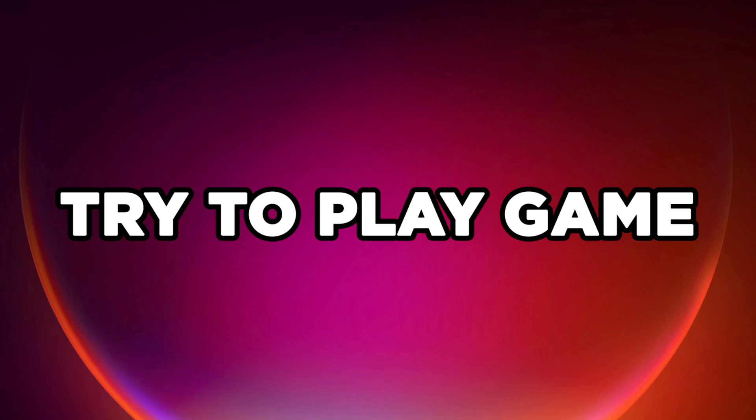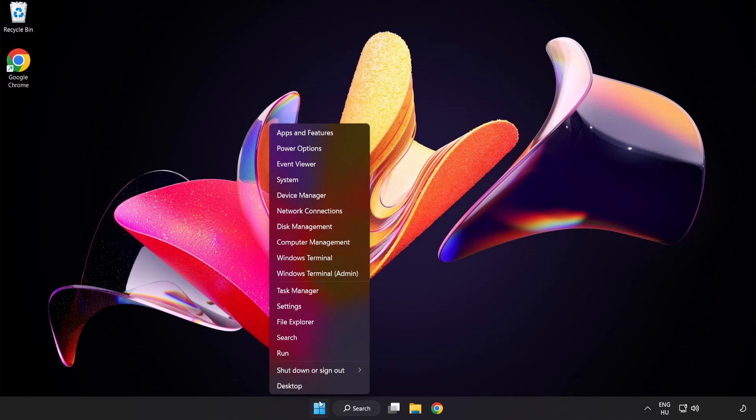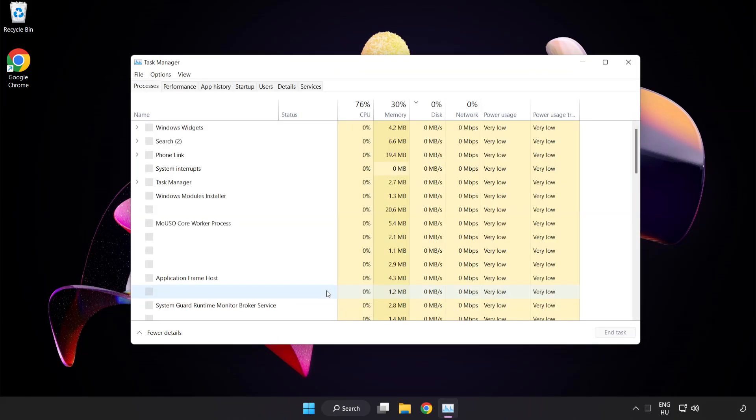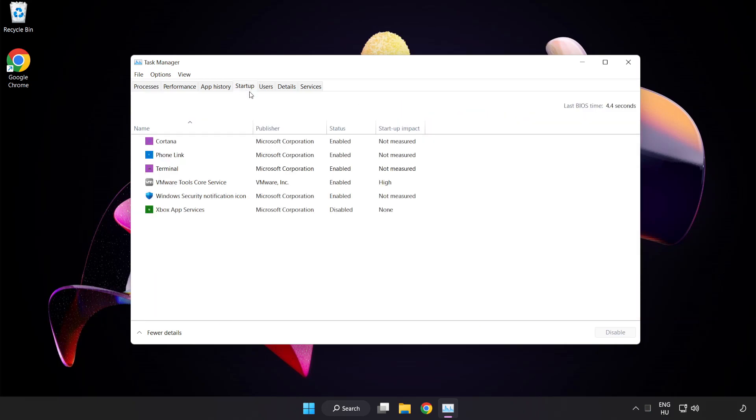Try to play the game. If that didn't work, right click the Start Menu and open Task Manager. Click Startup and disable applications that are not used. Close the window.